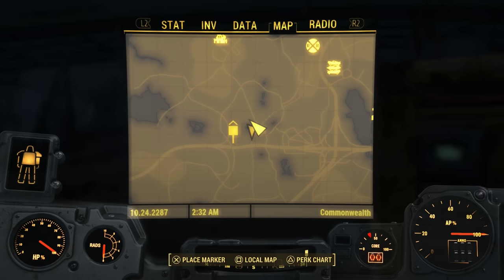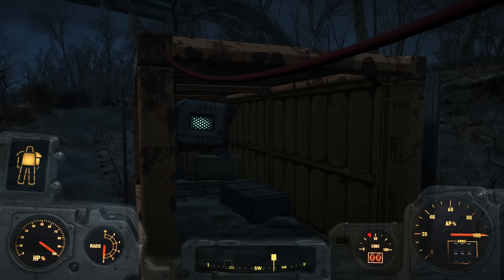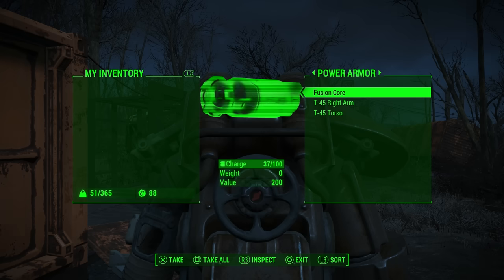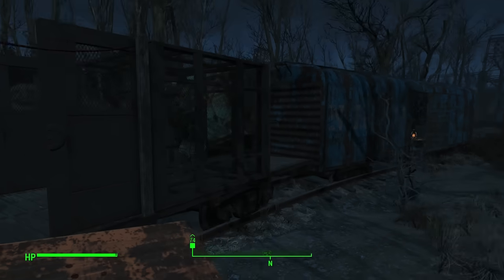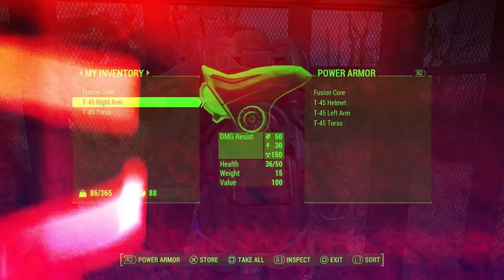The reason we're grabbing Hacker is because right around the corner from where you're meant to meet Deacon, there's another suit of power armor that's ready and waiting for you. All you need to do is hack the terminal. You still won't have a complete set after grabbing these pieces, but you will get an extra fusion core, which you're probably going to need at this point.